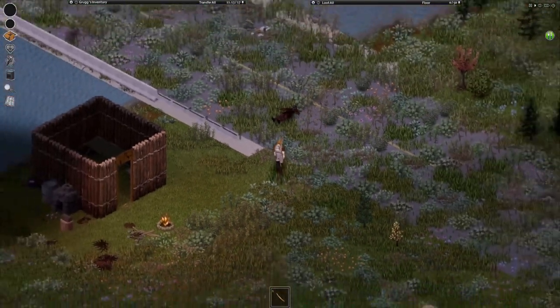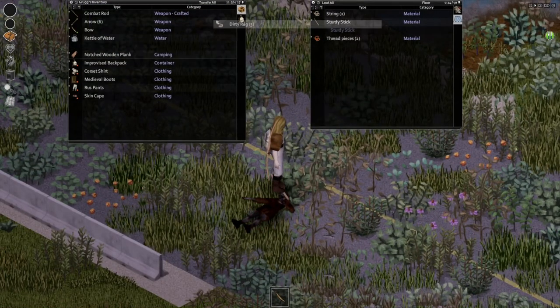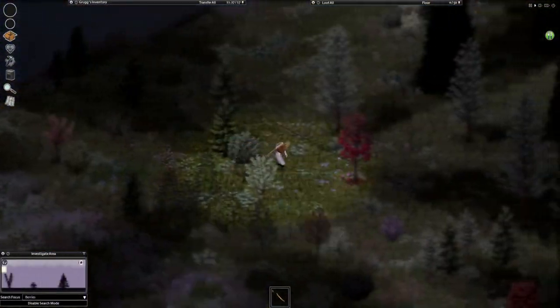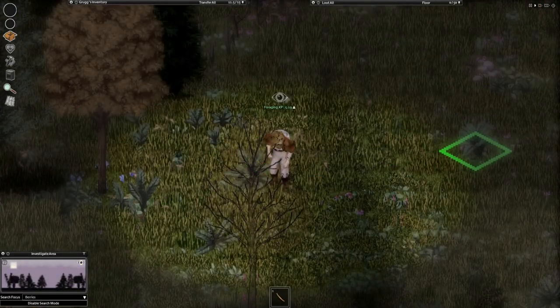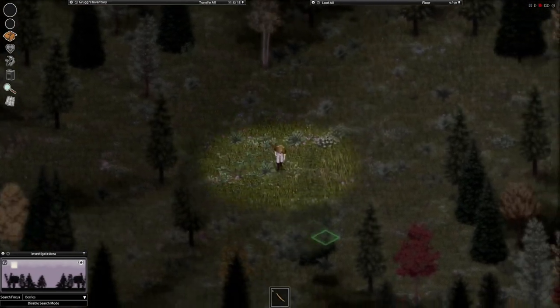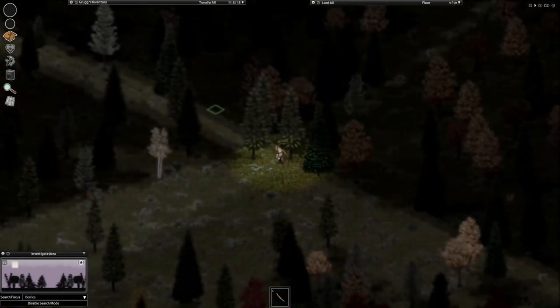We're stuffed. I'm ready. Let's go find some more things now — by things, I mean berries. I would really like some berries right about now. Oh, free onion. That's another level of foraging. That gives us an even higher chance of finding a single stack of red berries, please. Come on. I know you want to give it to me.